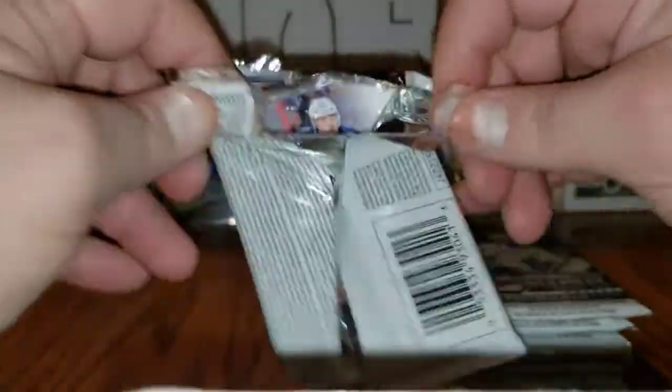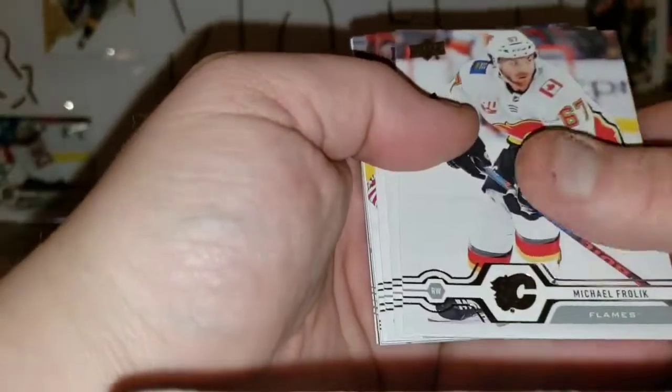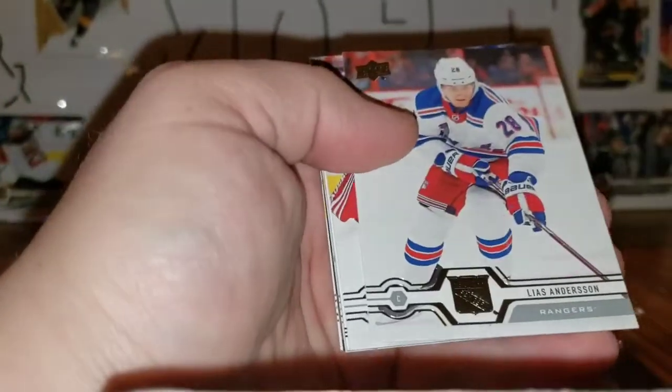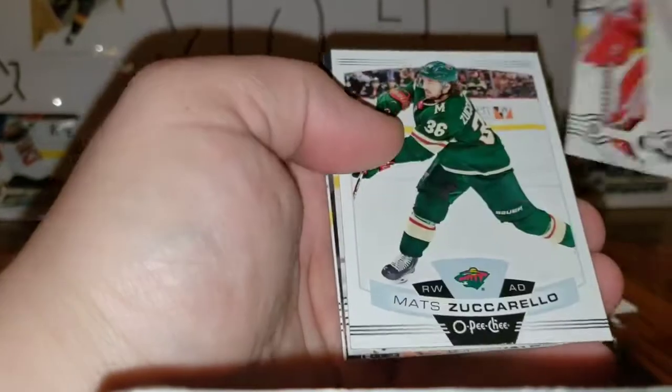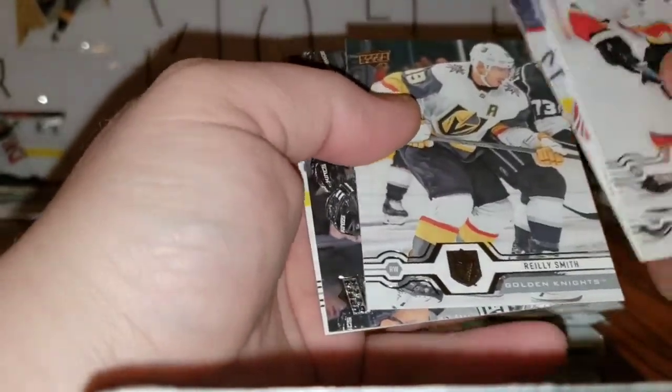Left side is smashing the ever-loving daylights out of the right side so far for quality — that's okay. Michael Froelich, Miro Heiskanen, Lea Sanderson, Jimmy Howard, and a Matt Zuccarello OPC Update base card. Riley Smith, Anze Kopitar, Vince Dunn.